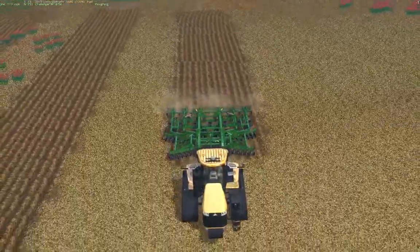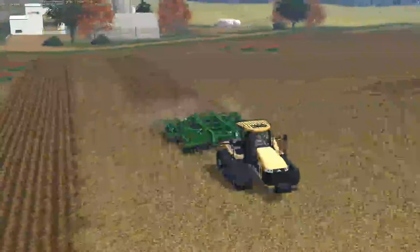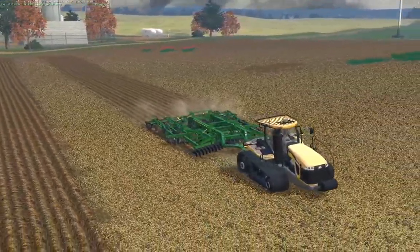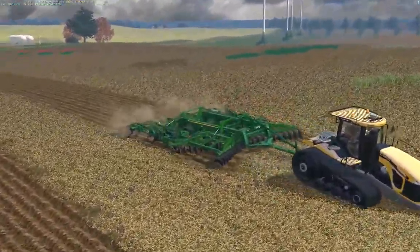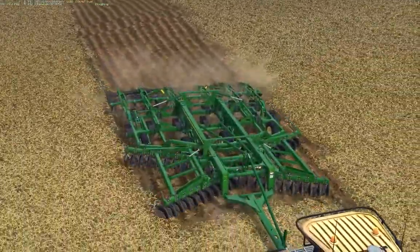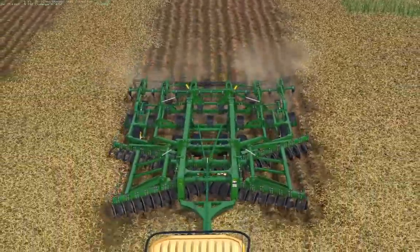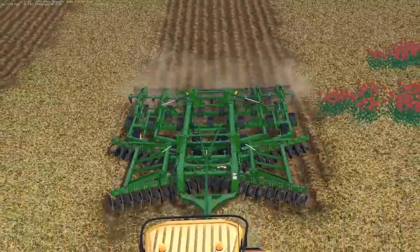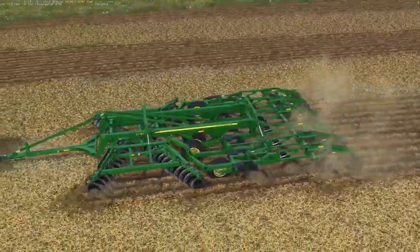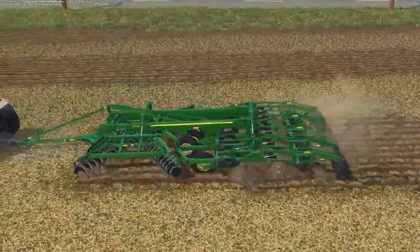The working width on this is eight meters — 7.9-point-whatever, rounded up to eight. I put a camera on this tillage tool so you can get a better view of the center. It adds such a weird angle from the tractor cam.